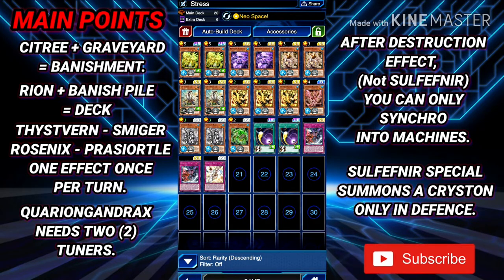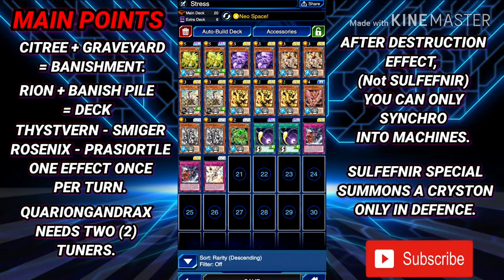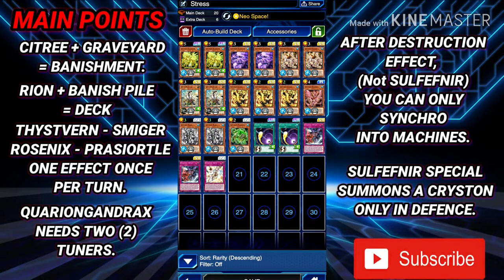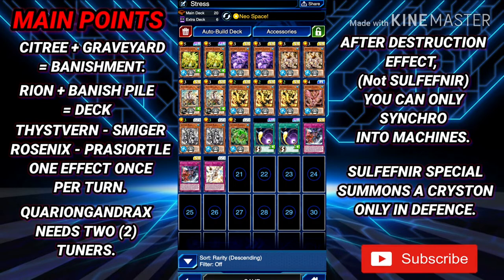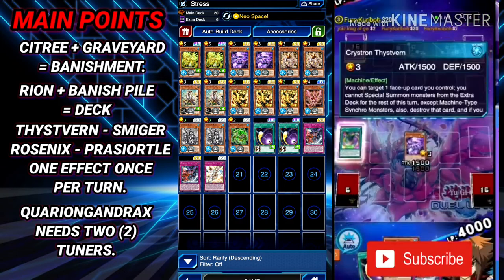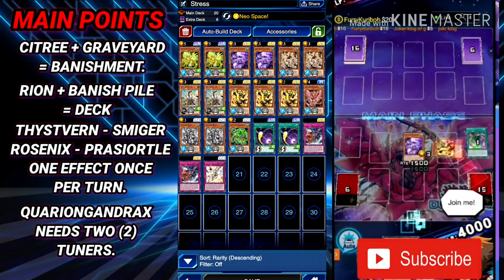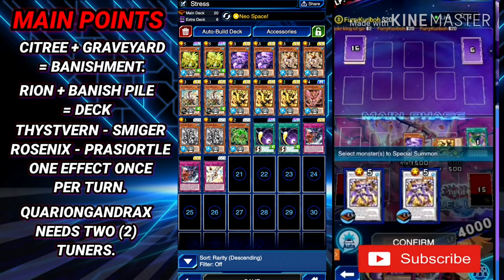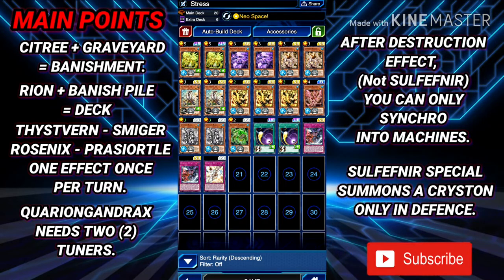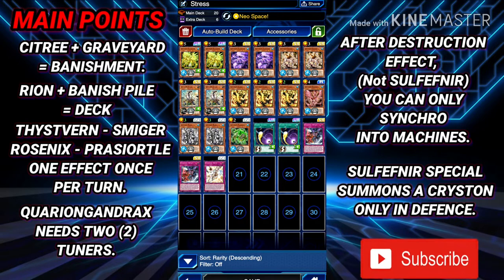Here's another version of the deck. Neo Space starts off the duel with a field card — you can use any skill that starts the duel with a field card, not just Neo Space. It can be Power of the Dark or even Middle Age Mechs; it just has to start the duel with a face-up card. With Neo Space, you can destroy that face-up card with Vern, Smiger, Turtle, or Rosenix to special summon a tuner from the deck. This helps when you need an additional monster to go into Quarion Gantrax. For instance, if you have Rosenix and Rion on the field but no way to get Sea Tree, you use Rosenix to destroy the field card and special summon Sea Tree — there's your Quarion Gantrax.